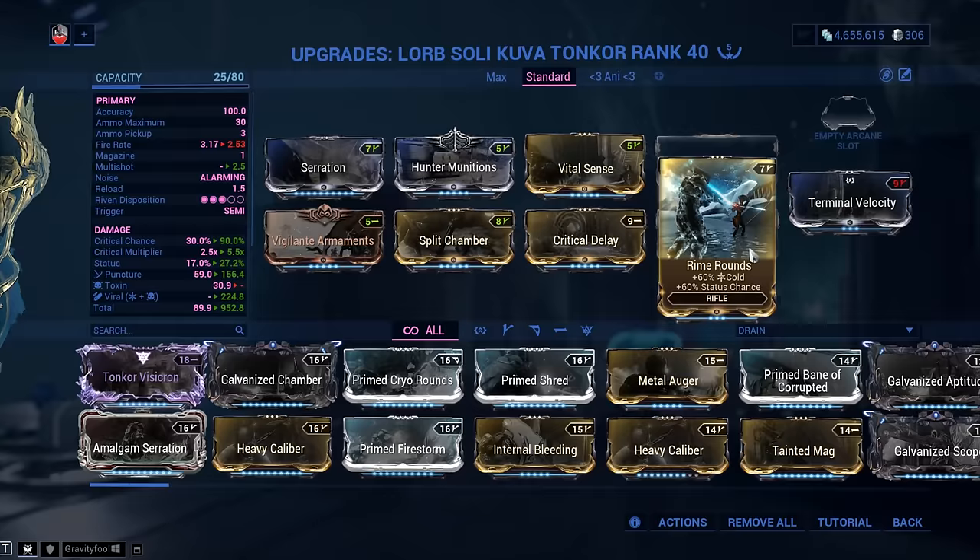For companion buffs, you can use the Panzer Vulpa phyla to get Viral procs and build something else on the weapon — like Heat and Corrosive. For example, choose a Heat progenitor and build Corrosive on the weapon, though that means sacrificing a mod slot. Now I'm going to spawn the highest level enemies I can, turn on Steel Path modifiers, take some hits to build up Mirage's Eclipse buff — and considering the weapon was one-shotting before, guess what happens now.